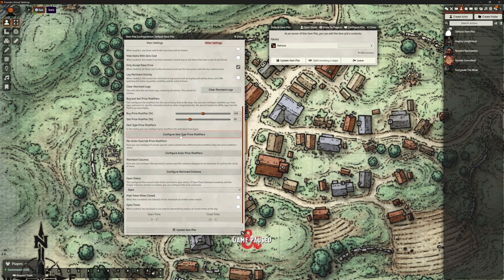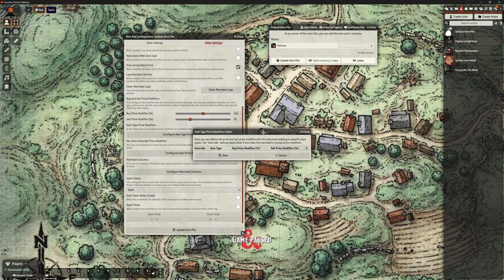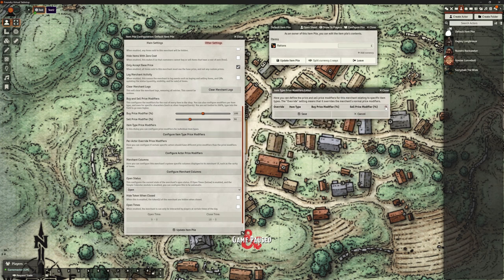We have Configure Item Type Price. If we click that, we can say for weapons, for example, they might be cheaper or more expensive. Maybe tools are more expensive. In Phandelver, certain things are harder to get hold of because it's a growing town being rebuilt, so you could absolutely use that to change those prices. That's item price modifiers. Configure Actor Price Modifiers — here you can define price and sell price modifiers for this merchant relating to specific actors.